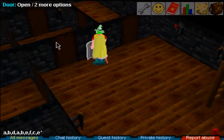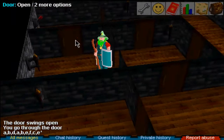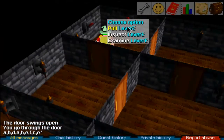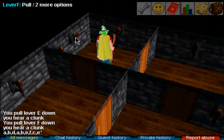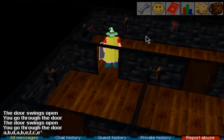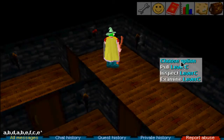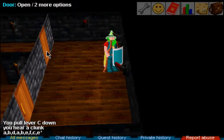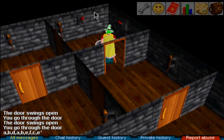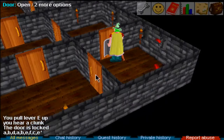E, F, C, and E are the remaining levers you need. Pull lever E, then pull lever F, then pull lever C, and finally pull lever E. Once you've done all that, you can go and get the oil can.